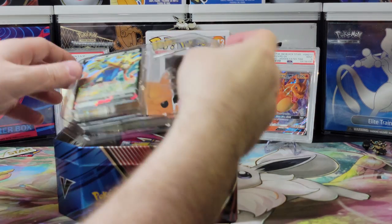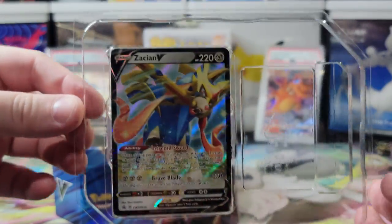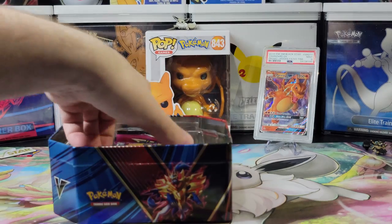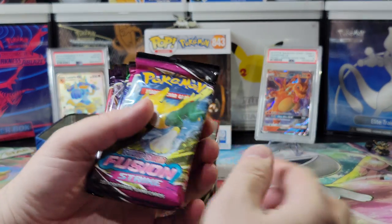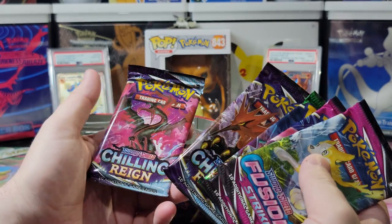So this tin comes with a Zacian V promo card. It's very nice — it has a good holographic to it, definitely sleeve this up. And inside are five packs: two Fusion Strike, one Evolving Skies, and two Chilling Rain.